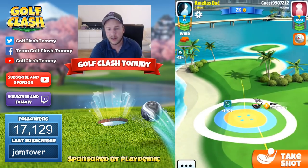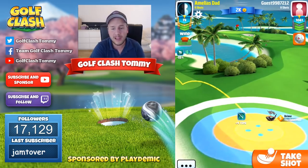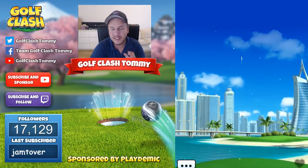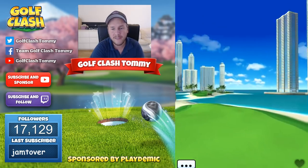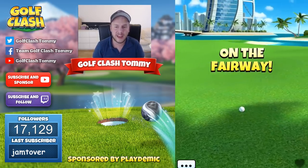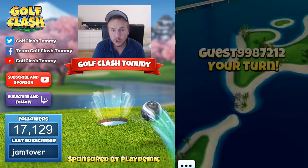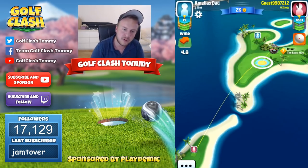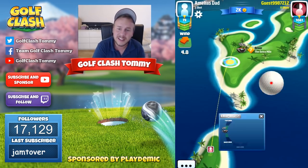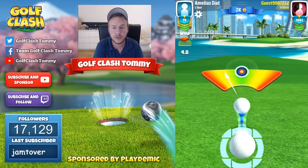Hole number one, par five. You want at least a power one ball here; power two or power three will make it easier to reach the green, but with this wind a power one ball is definitely enough. Bouncing it over there easily — do not use basically any type of topspin; one to two bars of topspin would be the most I'd use, especially with an Extra Mile. You can play this approach with a Quarterback or a Rock depending on your upgrade level. Our opponent has an Extra Mile level seven — no problem whatsoever reaching over there.